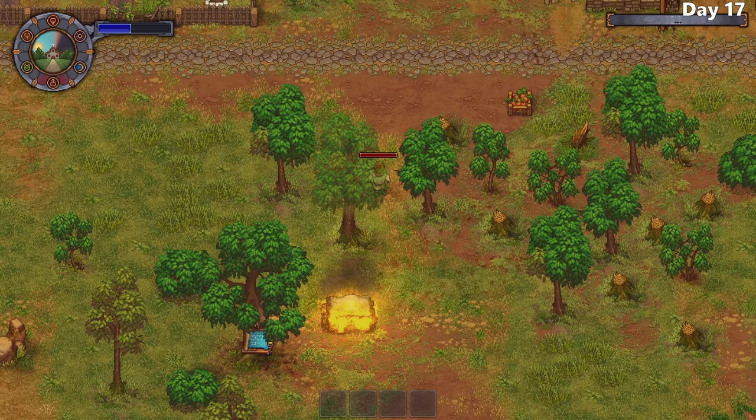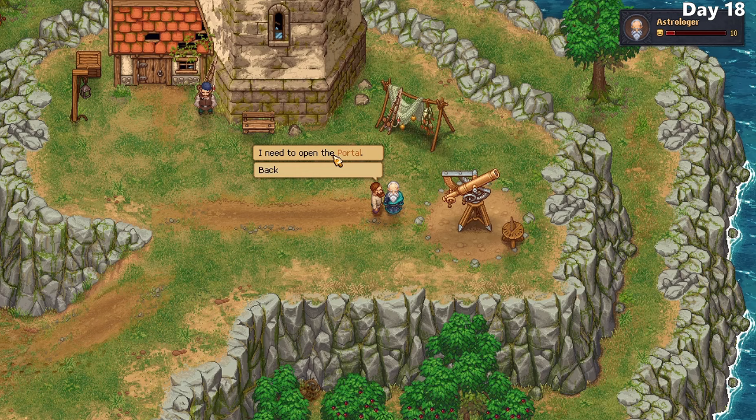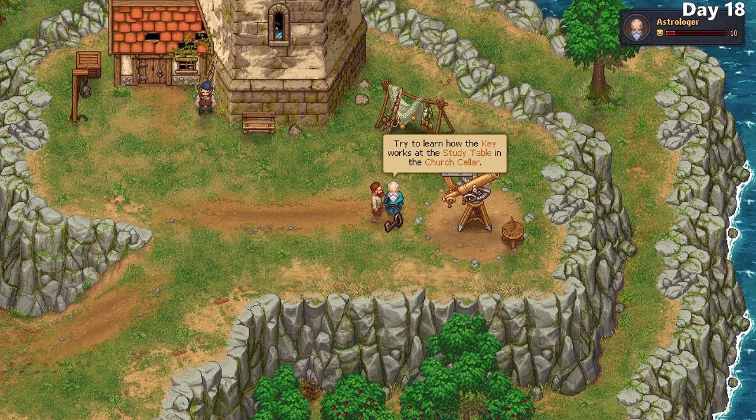Fortunately, from his butchered body I was able to get his skull and deliver it to the astrologer, who was only willing to talk to me if I managed to get him one. He explains that the previous keeper had disappeared one day and was always talking about a portal. Apparently he had a journal, presumably behind the gate in my cellar. Fortunately for us, the astrologer happens to have this key on him. With the key and its instructions, after my next sermon I should be able to get that door open.